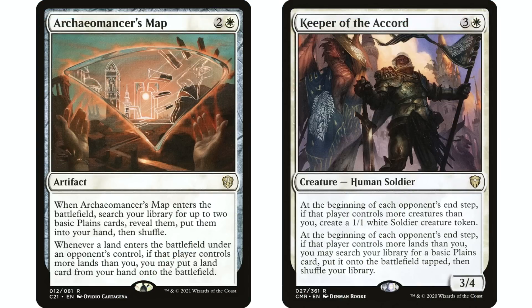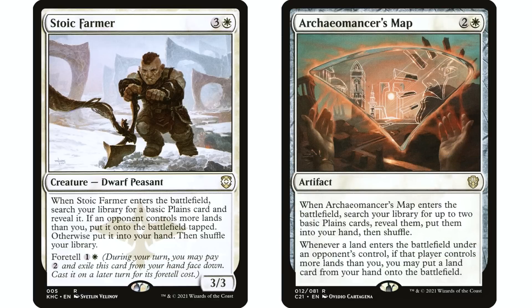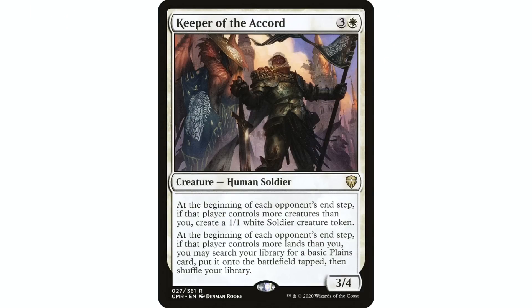Archaeomancer's Map and Keeper of the Accord are in my opinion the best mono white ramp spells in the format. Archaeomancer's Map is not necessarily an auto include — it's better in some decks. If you're in a blink deck, Stoic Farmer might be better since it has an ETB. Keeper of the Accord is the one I'd auto include in all mono white decks because you also get the creature bump. There's always someone ramping hard with more lands than you, so every time that opponent takes a turn you get to put a land into play on their end step.